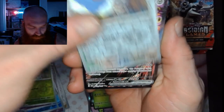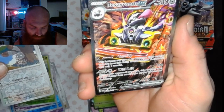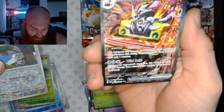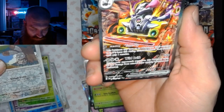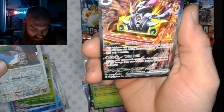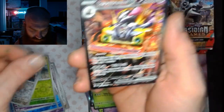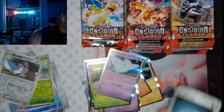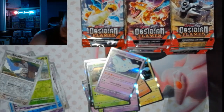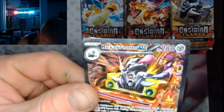Pack 16: we're going to have something here — Bunnelby, nice, got a Reverum EX, and that is the Special Illustration Rare right there! Togekiss. We will take this — that's some pretty cool art there too, I like that.